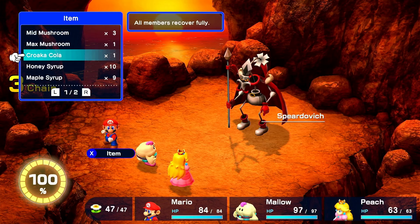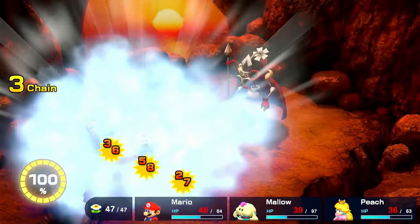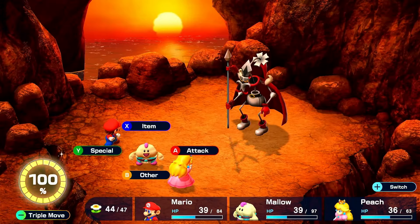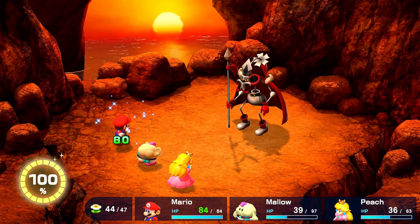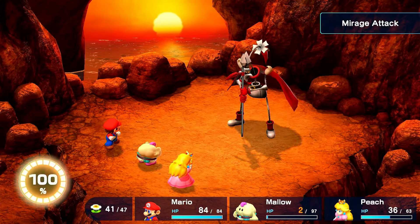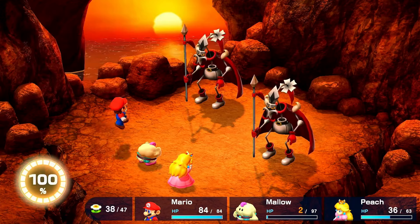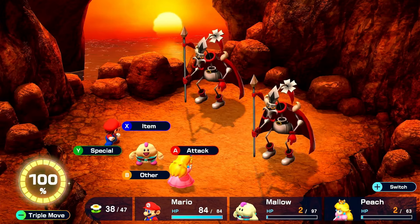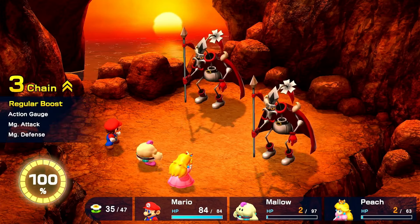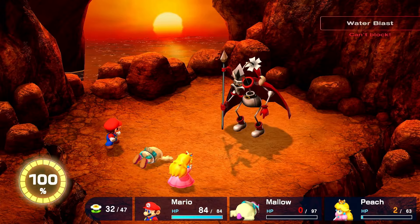Either way, we start things off with a Bracer so I don't absolutely get smoked. I defend with Peach, and then I get hit with a Water Blast doing 36 damage, which would have been 72 if I didn't use the Bracer. I jump doing 178, then get hit with a Flamestone for 9 damage. I heal to full with a mid-mushroom, and then I defend with Peach. Mallow almost dies to Will-O-Wisp. I jump doing 165 damage, then he uses his Mirage attack. Whoever you're hovering over when you first attack is the real Yardovich, so attack him first. I jump on the other Spiritovich doing 166 damage, Mallow dies, I jump on the other one doing 168 damage, and they recombine.